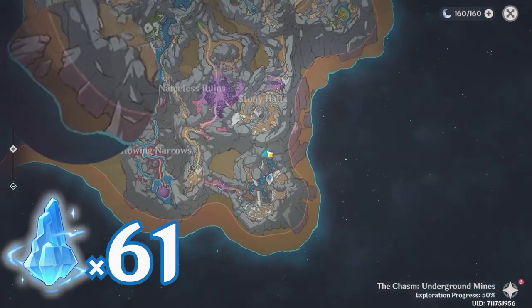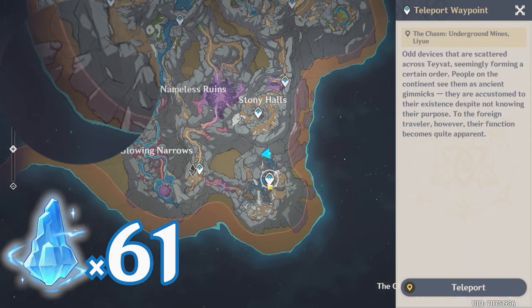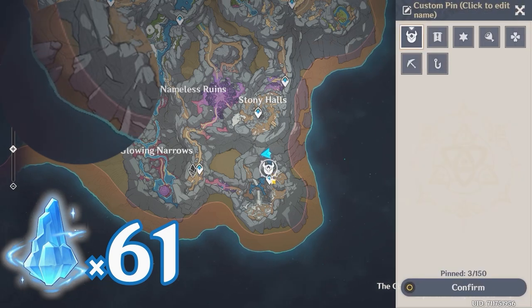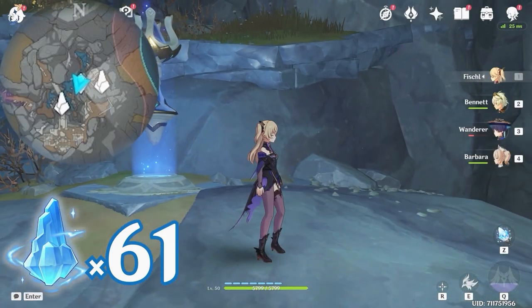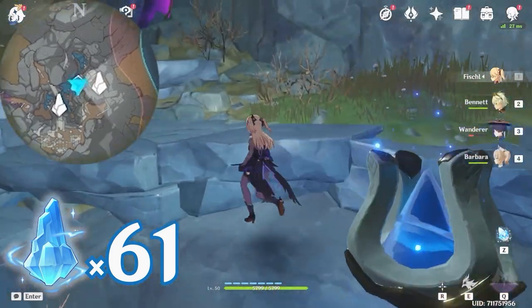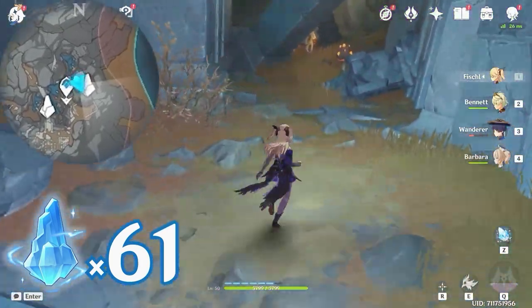After that, let's teleport to this waypoint. If you don't have this waypoint unlocked, you can go along this path and you will come to it. Then turn towards east, right side on the minimap. You will find a barrier, so let's cleanse it. Go in here and follow the path.